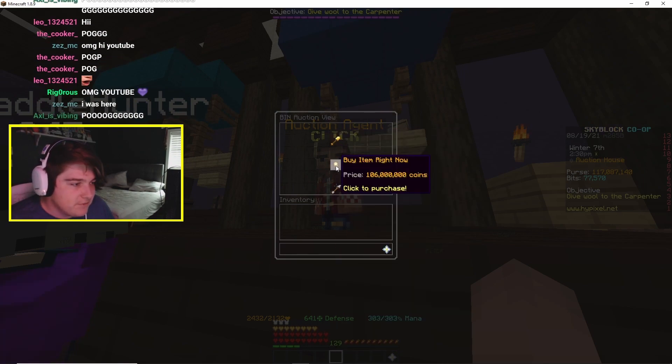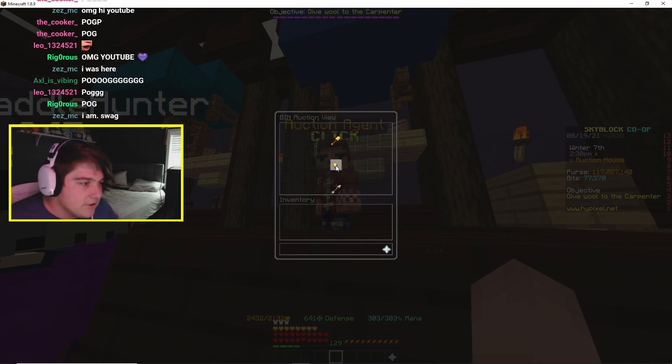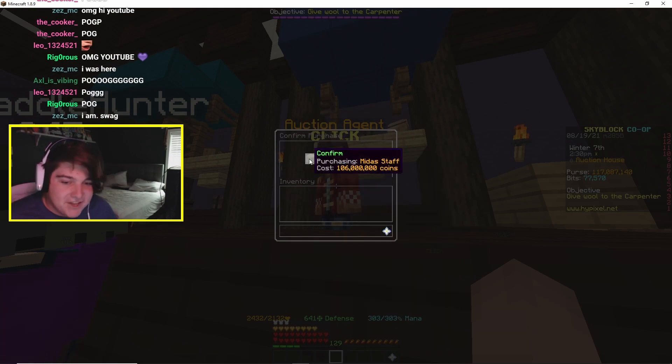Let's spend 106 million coins on a Midas staff. Pog champ. Yes, very good. Let's waste some money.